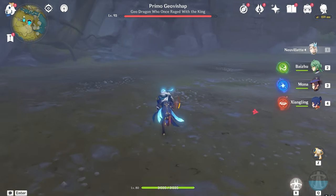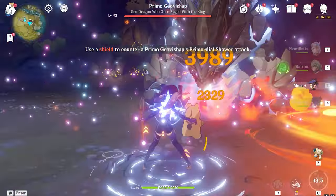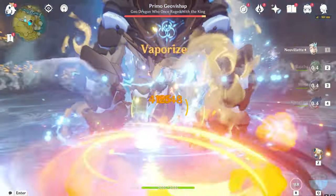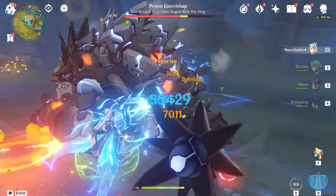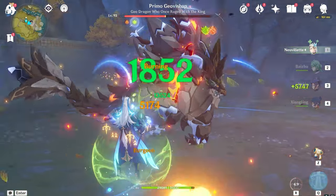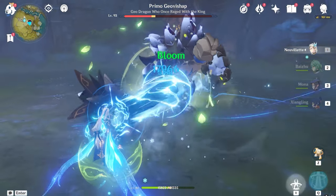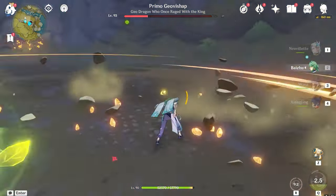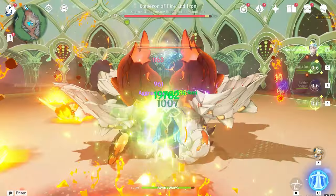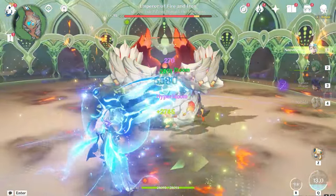Starting with the basics you need to know about Neuvillette: he is purely based on HP percentage. When building Neuvillette, just focus on max HP — the more HP you have, the more damage you'll deal. Neuvillette is a hydro character, so he's a reaction-based character. The reaction damage — vaporize, bloom, and hyperboom — are the main sources of damage. Frozen is also very good with Neuvillette.